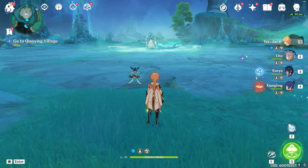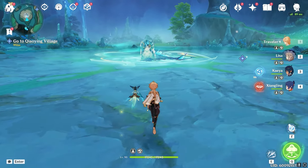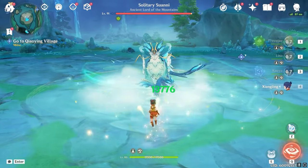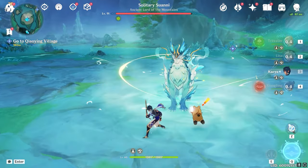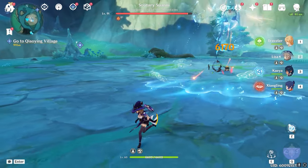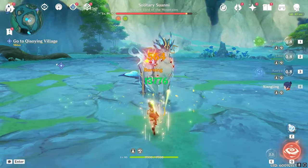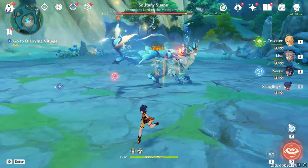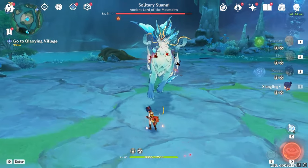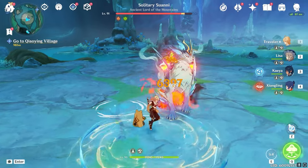Let's get in the fight. Alright, here we have Solitary Suan Ni. This boss is pretty simple - it really doesn't have a whole lot going on. There's one annoying move and it's going to use it right now, because it always opens up with it. It is this Anemo Stomp into Hydro Stomp. That thing has a deceptively large hitbox on the first part, so it's annoying. Basically, just stay away from it and then come back in whenever it's done using a move.